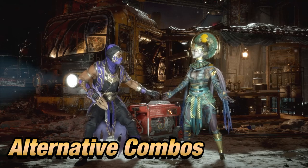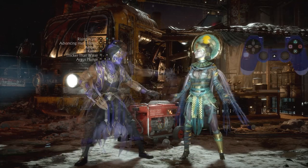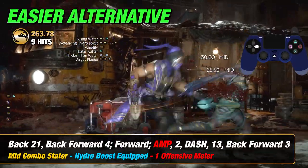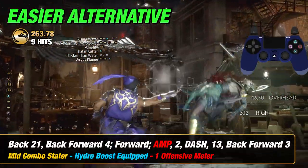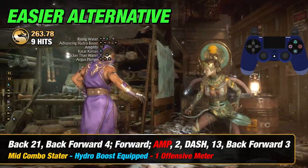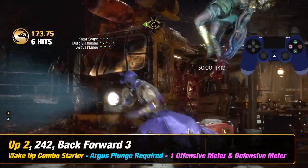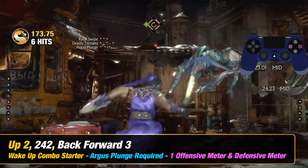Alternative Combos: In this section, I'll show you some similar combos, which does include an easier option. This first one will be an easier alternative in case you found the main combo a little challenging. As for the rest of the combos in this section, I'll be showing you the universal combos, wake-up combos, and other mid-screen combos using special moves equipped — a little bit of everything to get you ready.